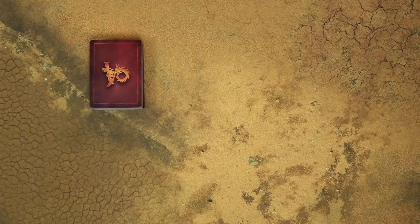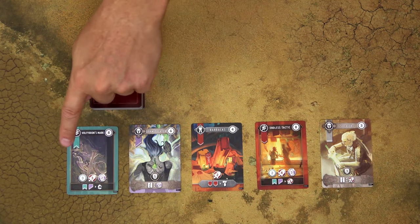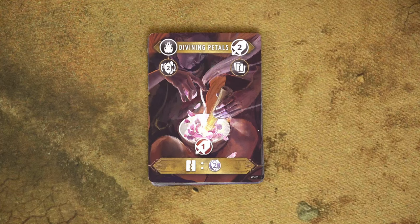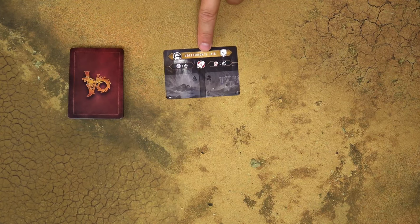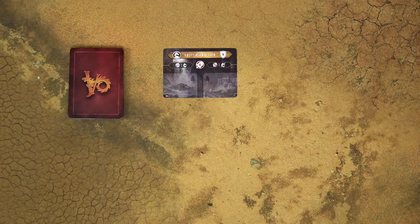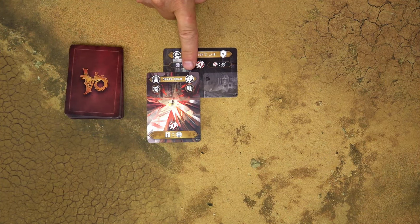Shuffle them all together and create the asset deck. Then draw the top 5 cards from the asset deck and place them face up in a row, which forms the asset row. In addition, flip the top card of the deck face up. Then shuffle the deck of wonder cards, those are the cards with this symbol. Place this wonder deck on the table and place this Volfyrian layers card nearby. Then start drawing cards from the top of the deck and you need to place 2 cards on the Volfyrian layer.